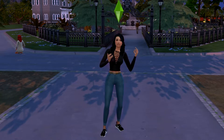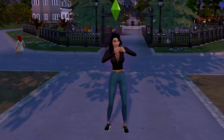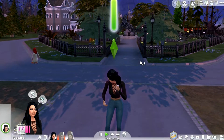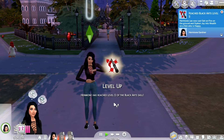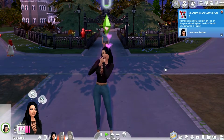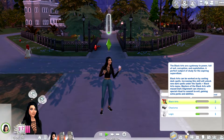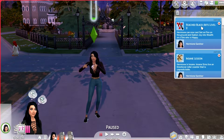I think it's almost done. She's stabbing herself one more time — she goes so far back that time. Black arts is not hidden — she's proud, and it says she's now at level two black arts skill. Hermione can now cast 'set fire on the ground' and 'siphon joy' on a Sim who's happy. I thought she could do that before, but apparently not.